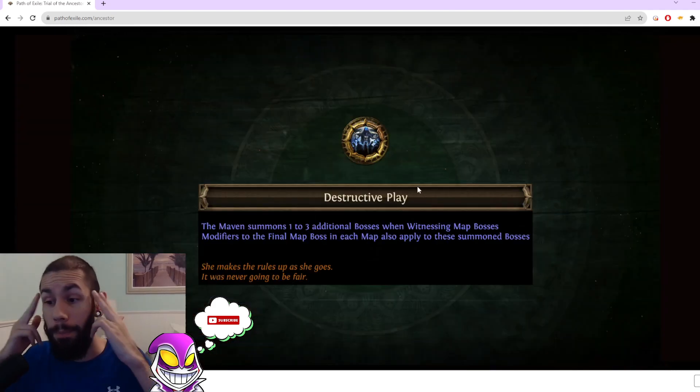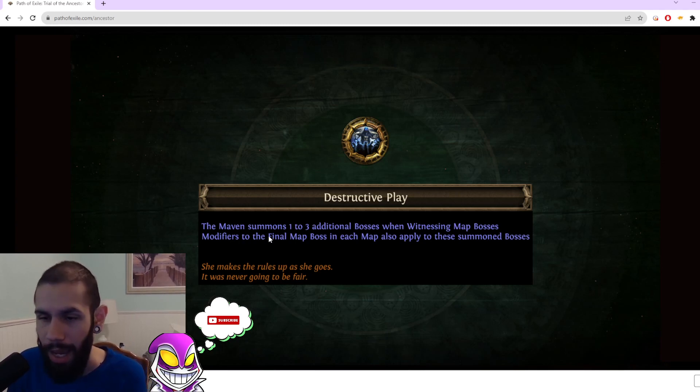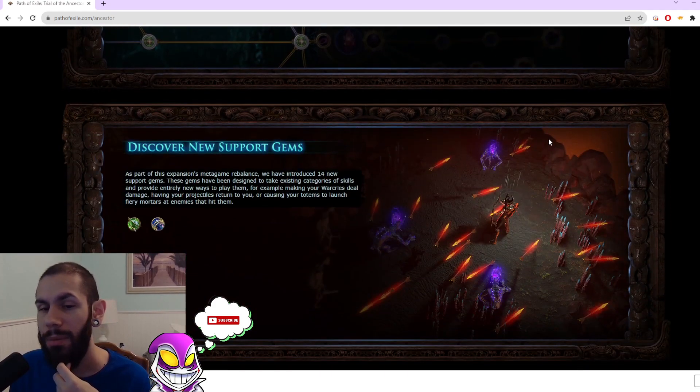And then we have something that in my opinion is going to be insanely cracked because of this line — modifiers to final map bosses in each map also apply to these summoned bosses. So if you know, you know. This is going to be a great currency maker in my opinion. I'm going to obviously test it first, but with sextants and everything, this has potential to be insanely cracked.